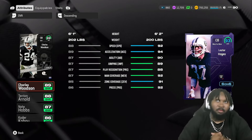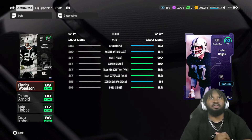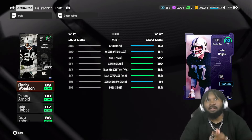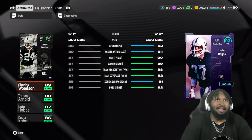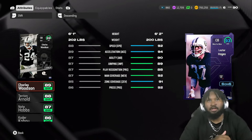Team Diamond Raider Lester Haynes comes in at 6-foot-2, 92 speed, 94 acceleration, 90 agility, 89 jump, 88 play recognition, 92 man coverage, 91 zone coverage, 92 press.